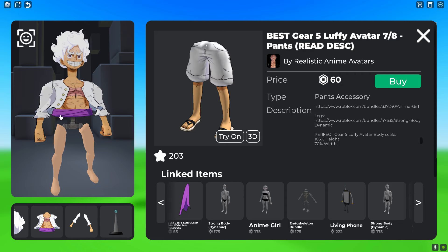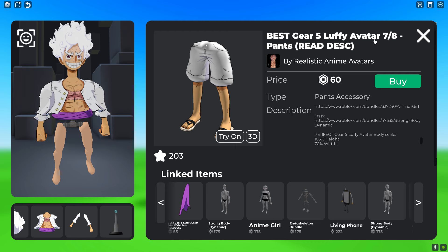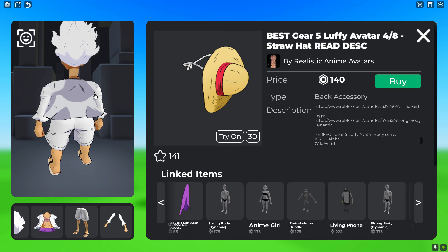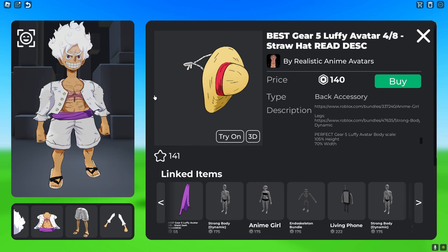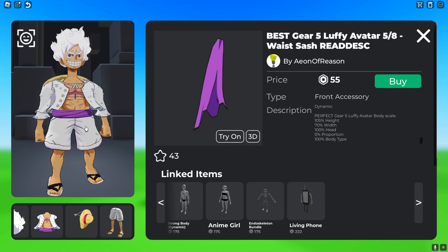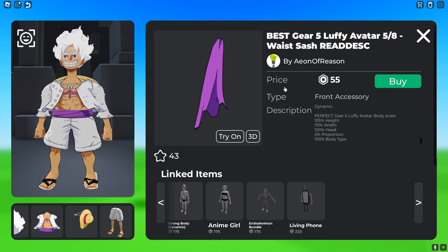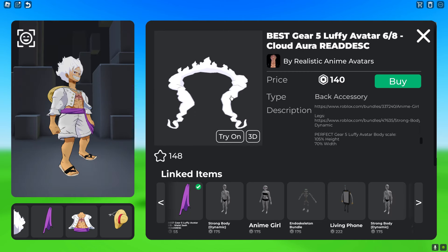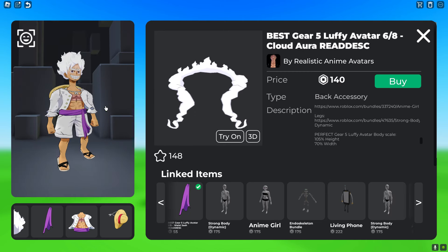To finish off the legs, get the Best Gear 5 Luffy Avatar Pants for 60 Robux, which goes under him. For accessories, get the Best Gear 5 Luffy Avatar Straw Hat for 140 Robux, which goes behind him. Then get the Best Gear 5 Waste Sash for 55 Robux, which goes along his torso. Finally, don't forget his smoke cloud aura, which costs 104 Robux and goes all around him.